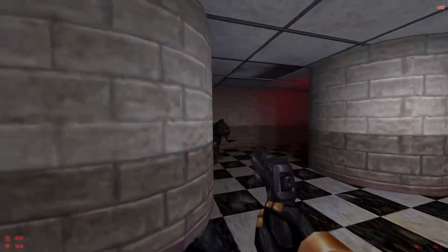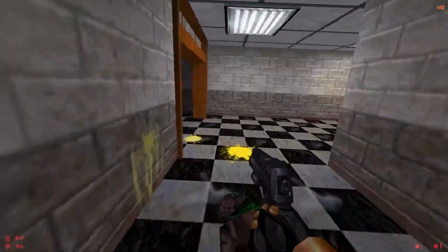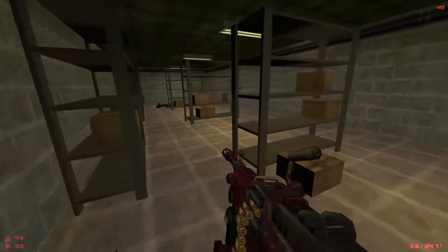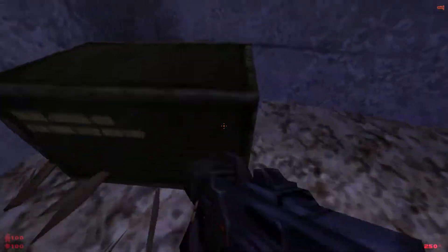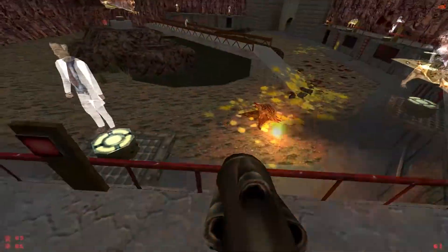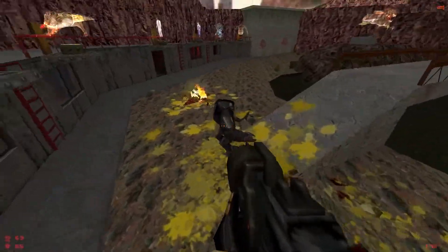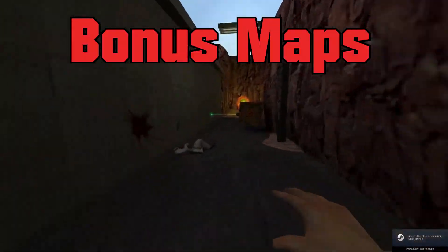We also got some Opposing Force weapons ported over, specifically the Desert Eagle and the LMG. The way you get them in the base campaign is mainly via NPCs — it may sound stupid, but it works out better in practice. There are also four powerful weapons from other boomer shooters: the Plasma Gun and BFG 9000 from Doom, and the Rocket Launcher and Hyper Blaster from Quake 1 and 2. They're notably much stronger than the Half-Life weapons, and you can really only run into them when playing the bonus maps.